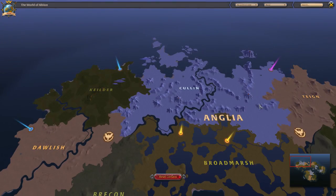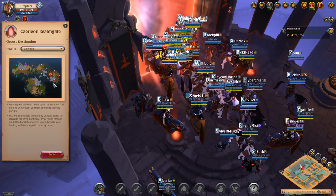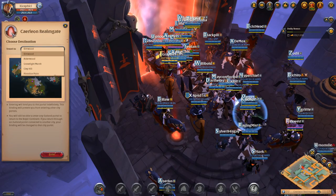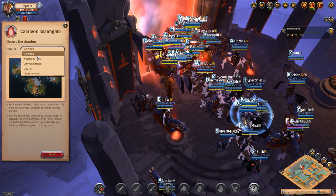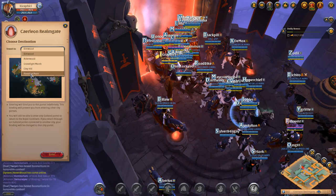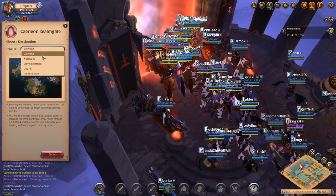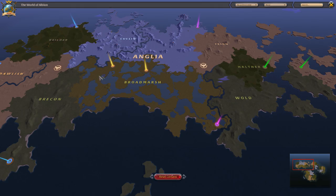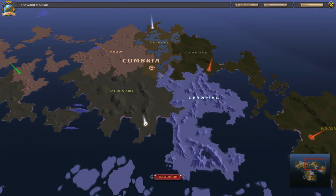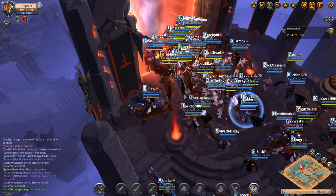So I'm in Carly'on right now. Let's go see where we can all go. I can only go to the red areas, which are Elmwood, Alderwood, Gravelight Marsh, Clay Hill, and Flint Slice Plain. That's because I'm kind of locked to my portal of Carly'on. So let's just take a look real quick.